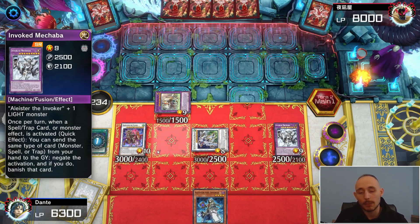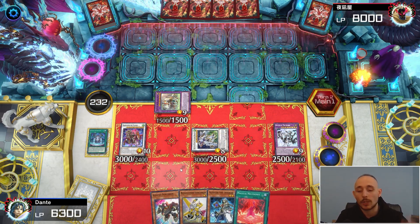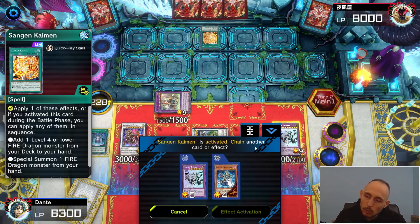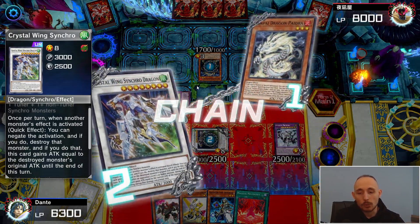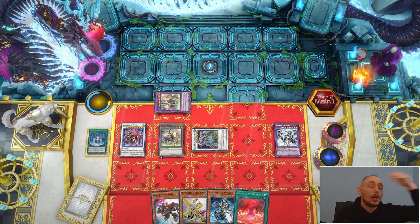I top deck one spell — great! Opponent activates Sangen Kaiman; I let it go through, suspecting a bait. Then they play Paidra — we negate it with Crystal Wing. He just got cooked. We beat Tempai Dragon with this deck!